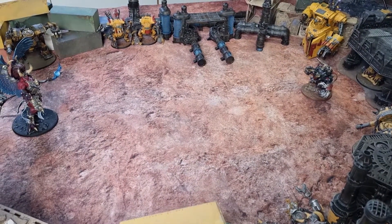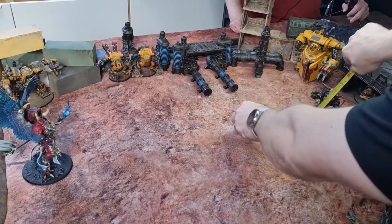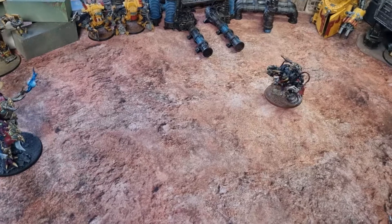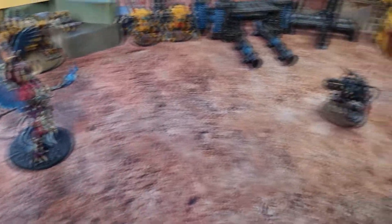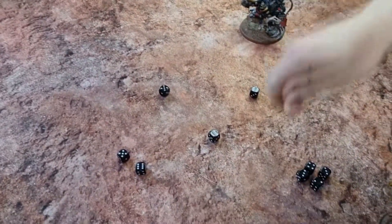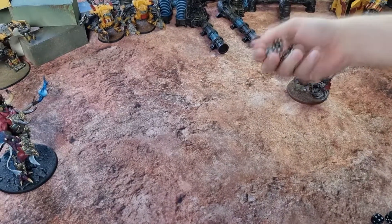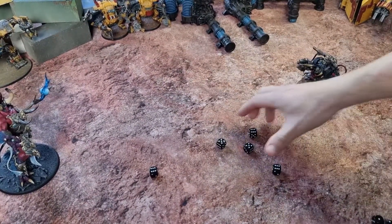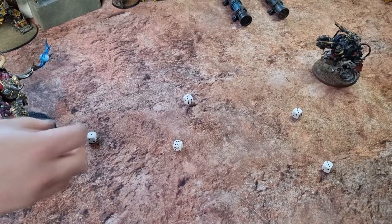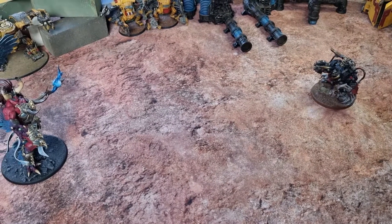Round 2. Ghazghkull's movement phase — we'll move and then shoot. No advancing, because Magnus will fly towards us. In the shooting phase we let rip with Mork's Roar — hitting on 5s and 6s, with 6s exploding for Dakka Dakka. We get 3 exploding dice and 2 extra hits. With strength 5, wounding on 5s against Magnus — that's 5 wounds at minus 1, and 1 fails. Magnus takes a wound. No charging though, as he's over 12 inches away. Over to Magnus.